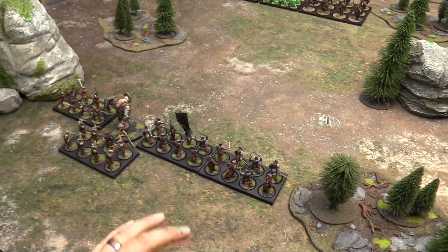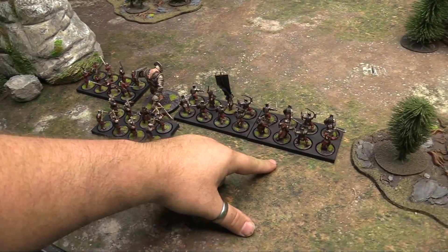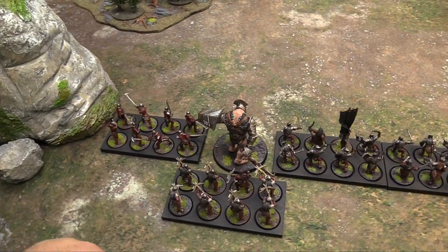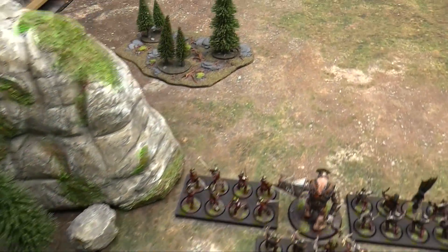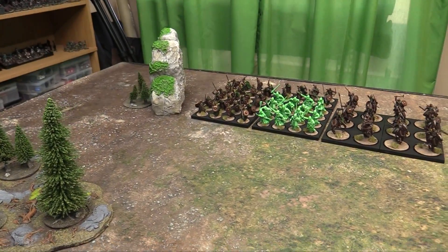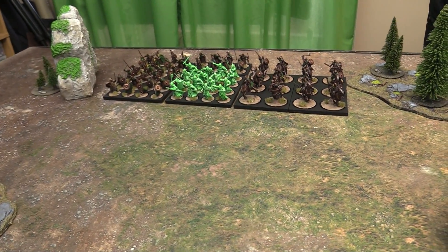I've stretched out my battle line because I'm outnumbered. I have my Berserkers on the flank, my big unit of warriors with command in the middle, my crossbows behind my troll, and I'm flanking with Sharku and his raiders. Owen's gone for a brick in the middle — warriors, the Army of the Dead right front and center, archers behind them, and the horsemen up front.